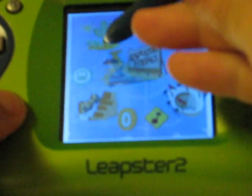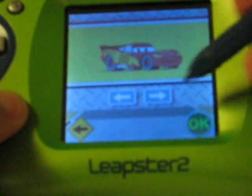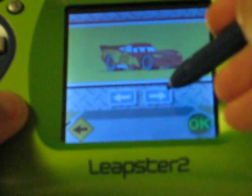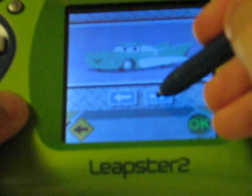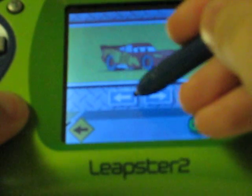Use the pen to choose a race — The Desert Derby. Choose your car. To see other cars, touch the arrows. Flo. Ramon. Mater. McQueen.